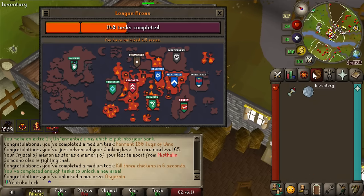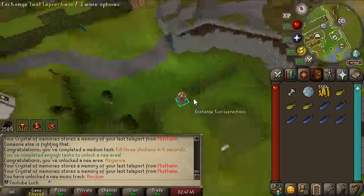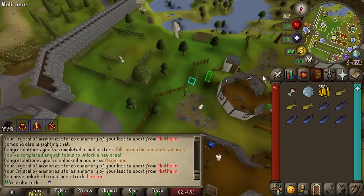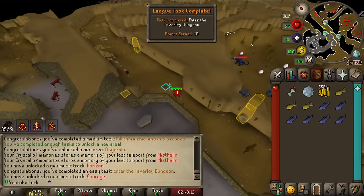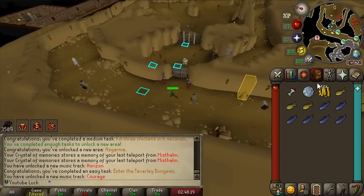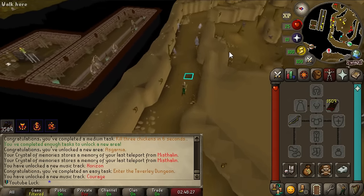160 more tasks until we can unlock the next area - that's a lot. But now that we have two extra areas unlocked it's just opened up so much for us to do. I want to go do my Slayer task - but actually it's not that far away. There's a tool leprechaun literally 12 steps away from the Taverley dungeon. This game is just too much fun, this game mode is such a blast. There's a task just for entering the Taverley dungeon!